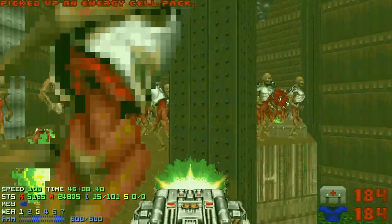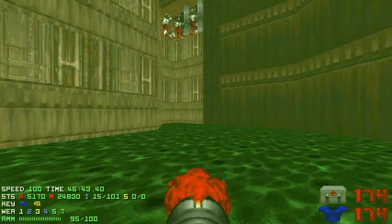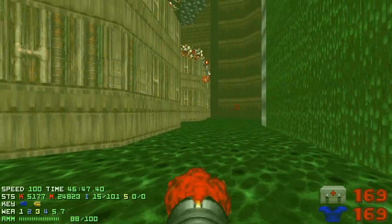Jump into the linkage and start rocketing the Revenants from below. Make sure to have at least 120 health when you drop down, so that all the Imps will have teleported in by the time you return.